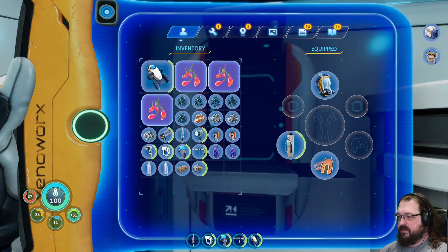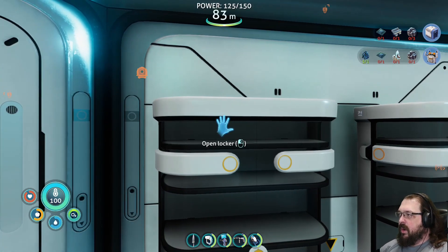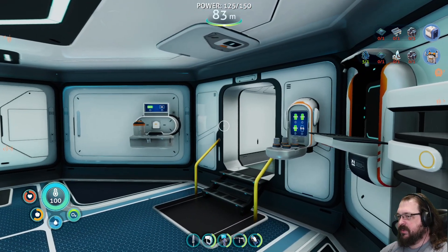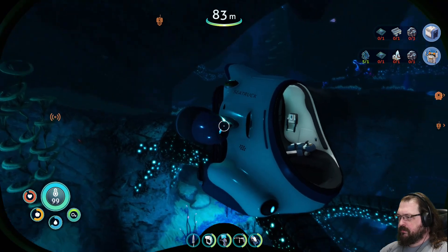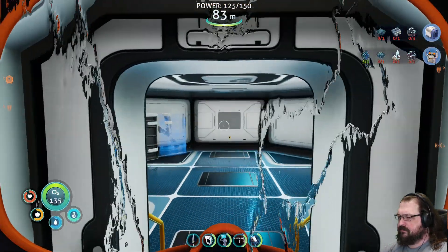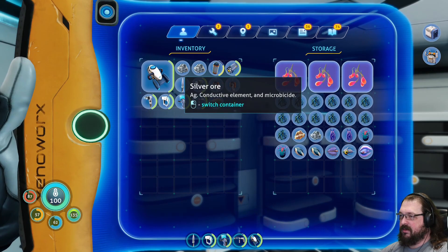I'm just carrying around a whole bunch of creepvine seed clusters for some reason. Where am I keeping my eggs? I mean, they're not my eggs, but they became my eggs when they entered my possession. What do I want creepvine seeds for? Was I planning to make more power cells? I need another power cell. Somebody like, comment and subscribe so that I know what I was carrying around all those creepvine seeds for — I'm not sure I'm gonna figure it out otherwise. They don't seem to be rotting, so I'll just put them away until I recall what their purpose was.